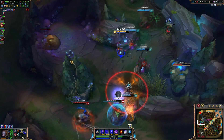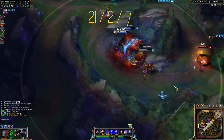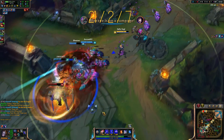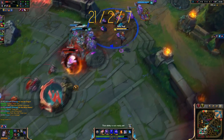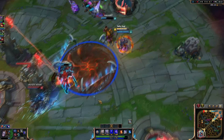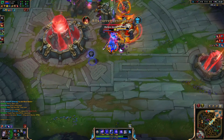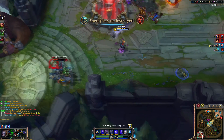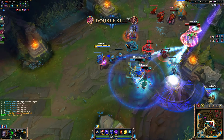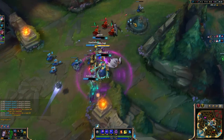For masteries, I run a pretty standard 21-2-7. I take Havoc and Devastating Strikes. Arcane Blade is something you can swap out because you don't really need it in the late game — I don't think it brings much importance. I usually take Swiftness or Block depending on the situation. In the utility tree I take Expanded Mind and Scrying — those are really important because you don't want to face-check a ward and die. I also take Summoner's Insight, which reduces summoner spell cooldowns by 10%.